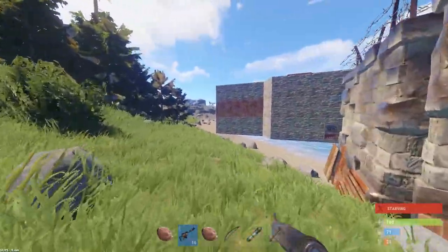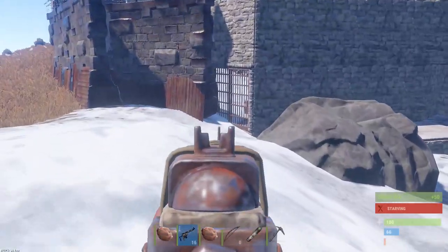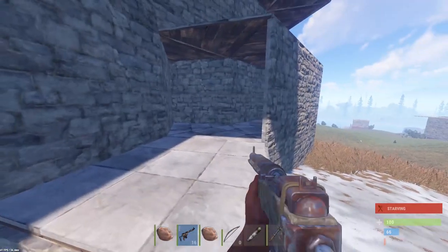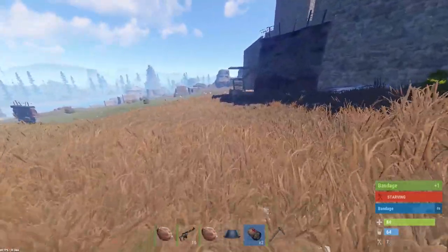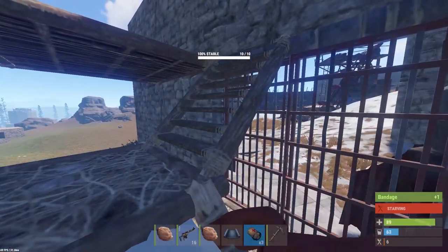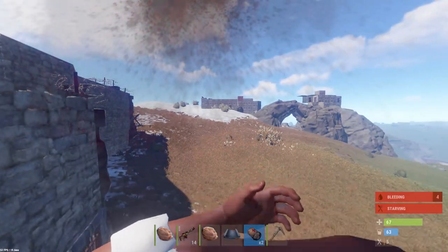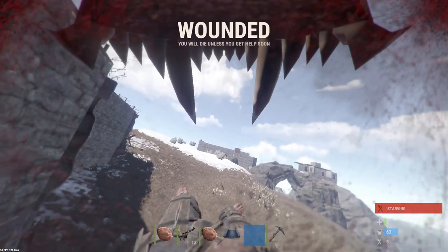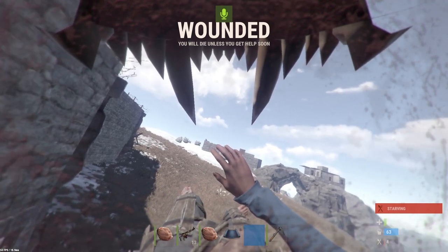I can't believe that just worked - oh I'm so happy! That auto turret's dead, which means nobody else has been in here. Maybe we can get some loot. There's another one on the other side so we've got to be careful - that one's very much alive. Just don't want to get a headshot. He's in - I didn't know he was in! Good job, good job.